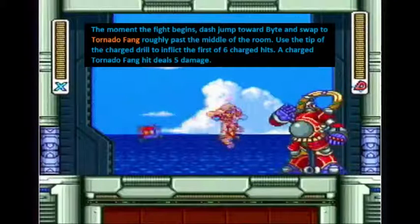So the moment the fight begins, with your full charge you're going to jump toward him. Right before you get in close enough range to hit him, you want to switch to your tornado fang and the drill will automatically come out. You'll use the tip of this charge drill to inflict the first of 6 charged hits. Each hit deals 5 damage, so with 32 health, 6 hits at 5 damage apiece will deal 30 damage, leaving him at 2 HP. That way you can finish him off with a non-weakness weapon and not destroy him.